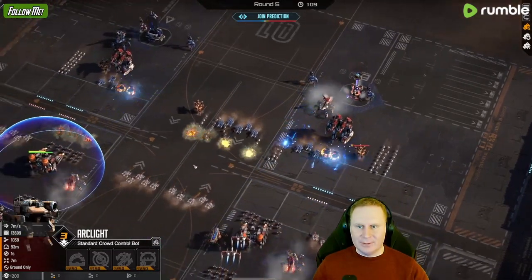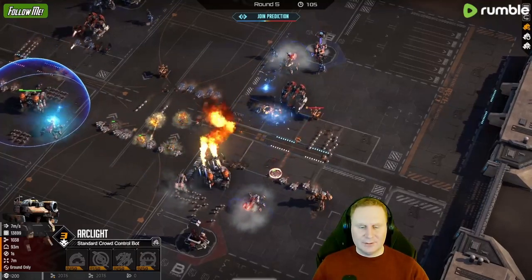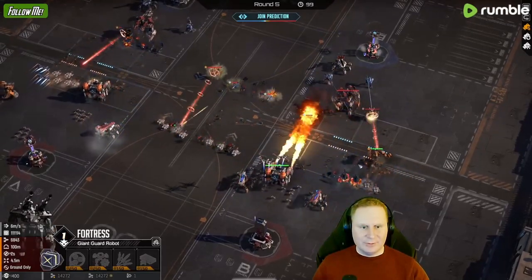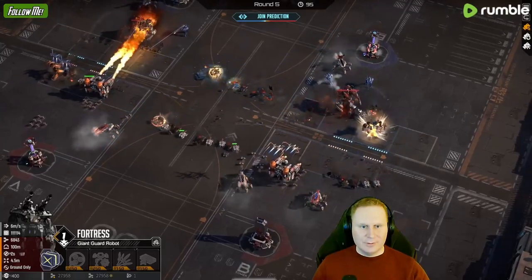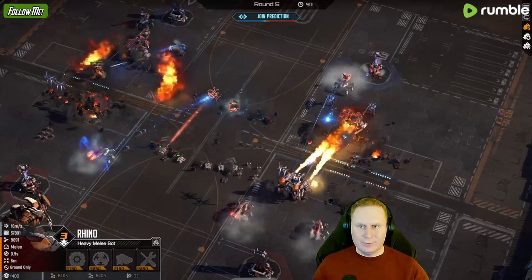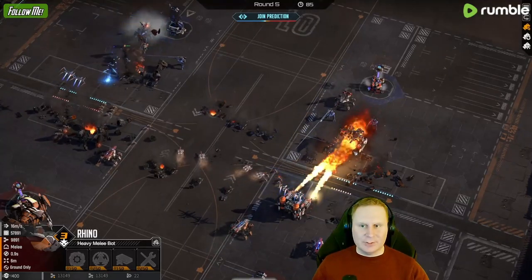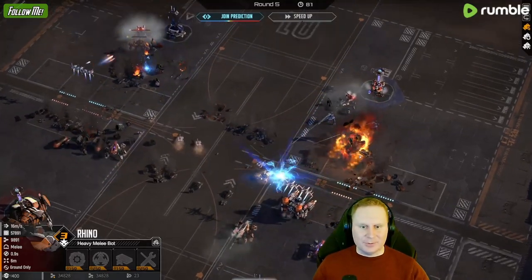He went for Arclight with the Arclight — no upgrades yet. This Fortress is not doing too much, it's doing something but not too much. While the Rhino is actually absorbing a lot of damage. Yeah, this is really good. I need to lean into the Rhinos a little bit, just not too much. Because it actually absorbed a lot of damage.